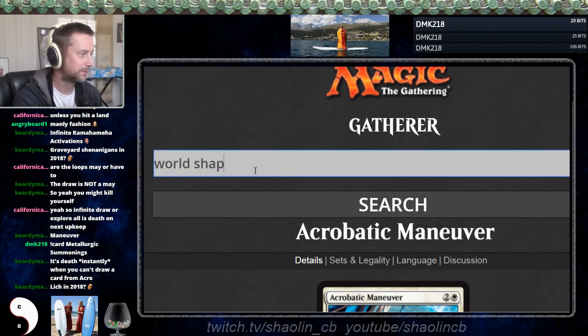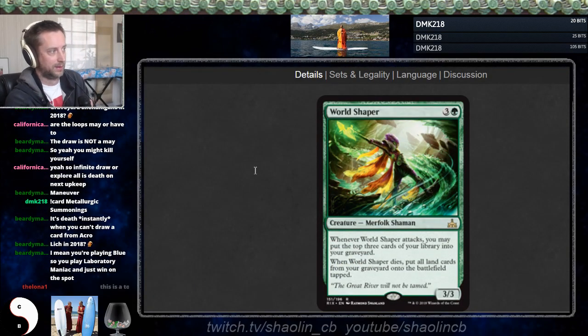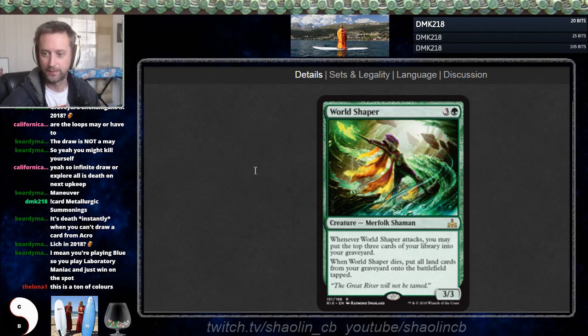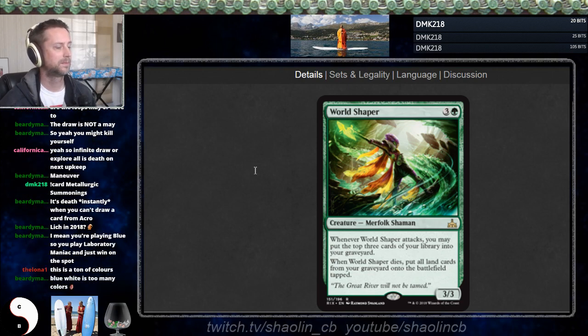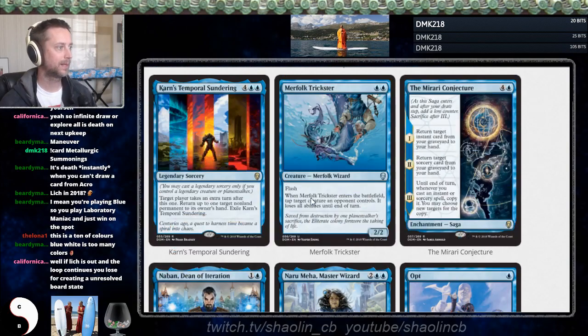What about World Shaper? You could jam all the lands out, then you could put all your lands onto the battlefield — all but the seven still in your hand. It's too many colors though. This combo is too far away; let's talk wizards.